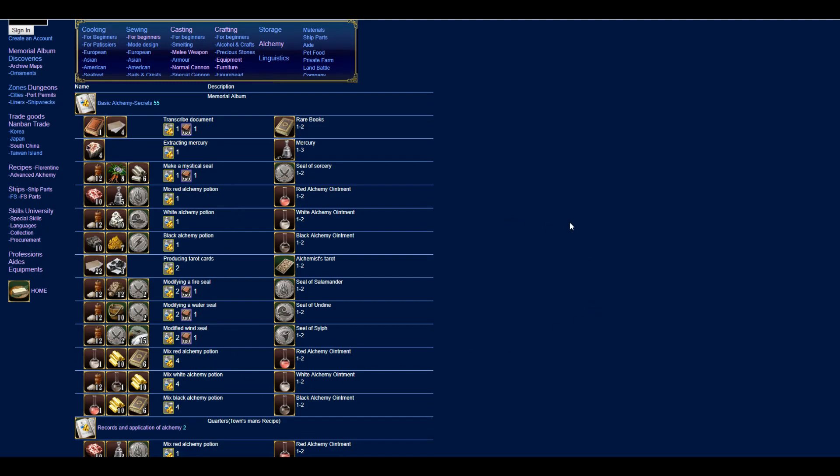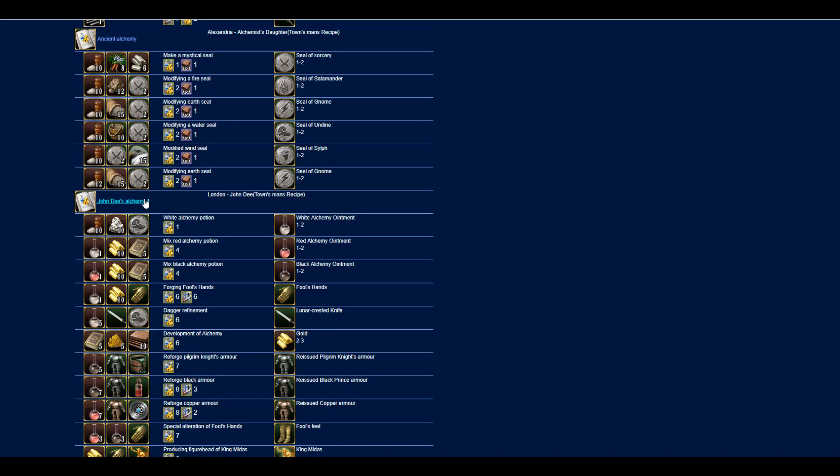When you have rank 1 alchemy, the first thing you do is start making rare books using this recipe. The western books can be bought at Amsterdam market or Lisbon, and the papers you can get in Beirut. If you are English or if you invest in London, you can buy them in London as well. Make as many rare books as you can until you hit rank 6 alchemy with any boosts you can get.